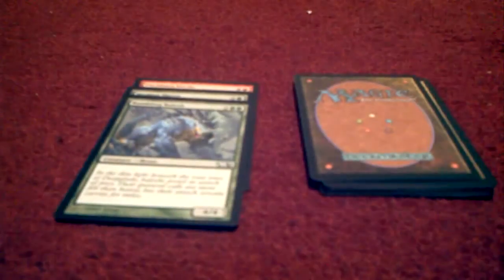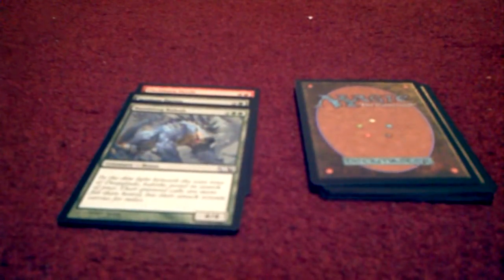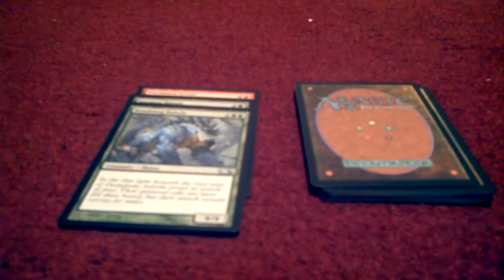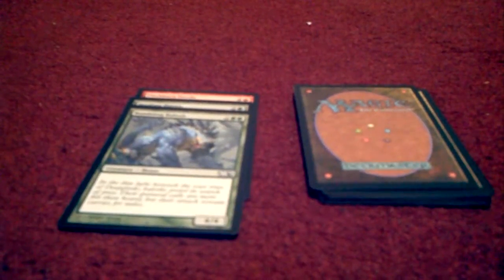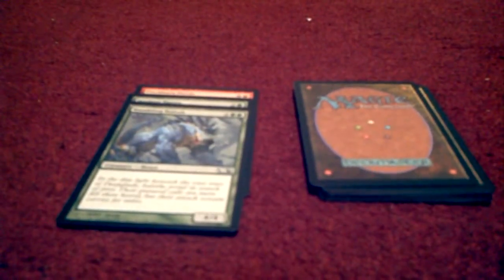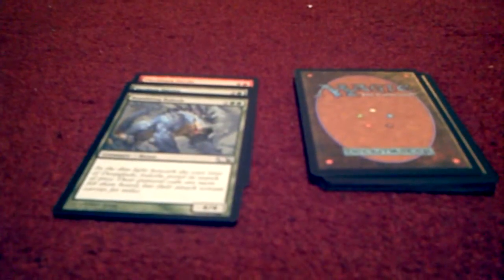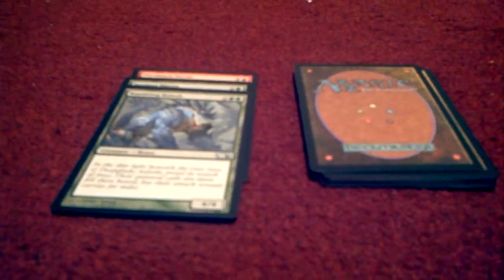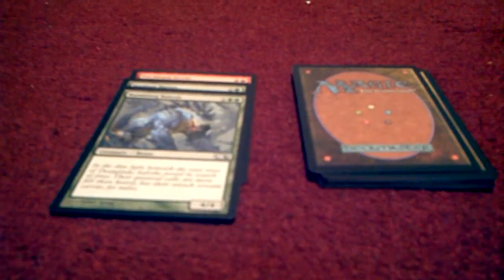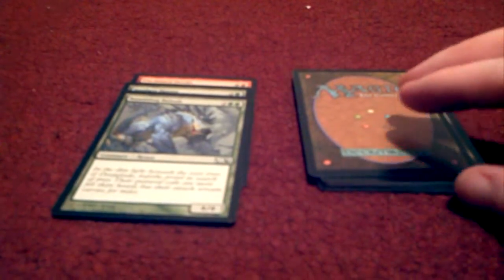Card number three is another common — Rumbling Baloth. It costs four mana: two forests and two of anything else. It's a 4/4 creature, just a primal beast. It's one of my favorites because of its toughness — four attack and four defense.